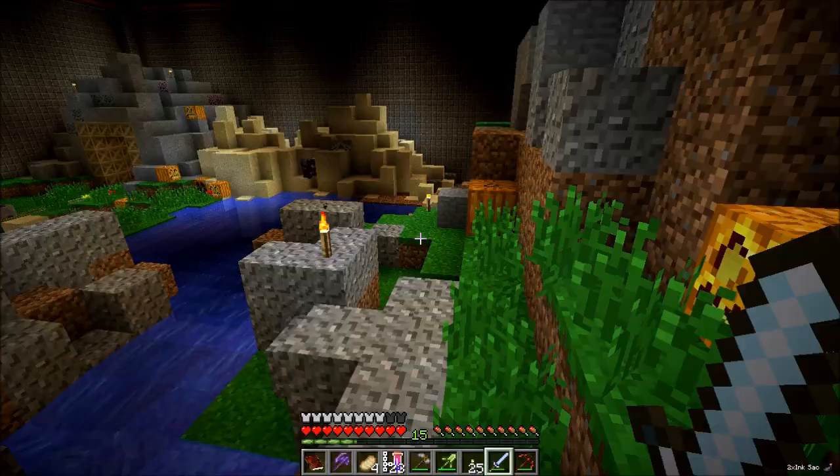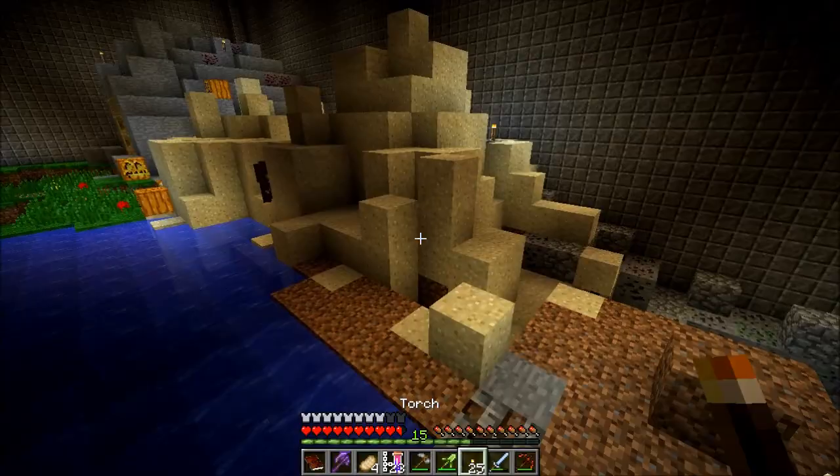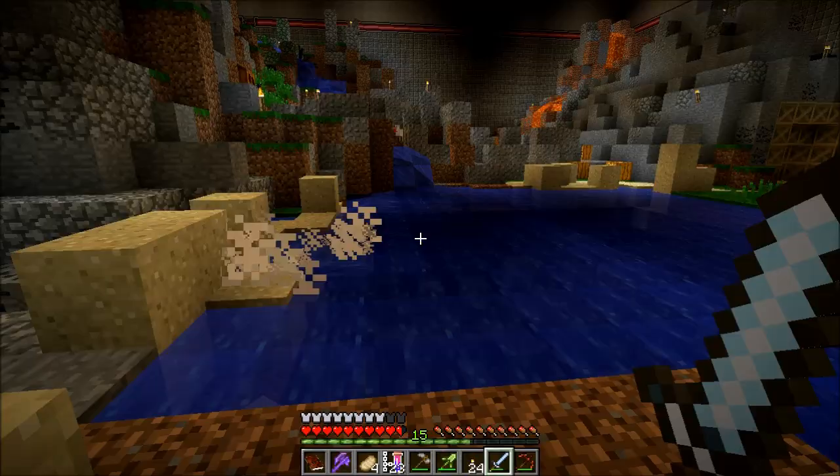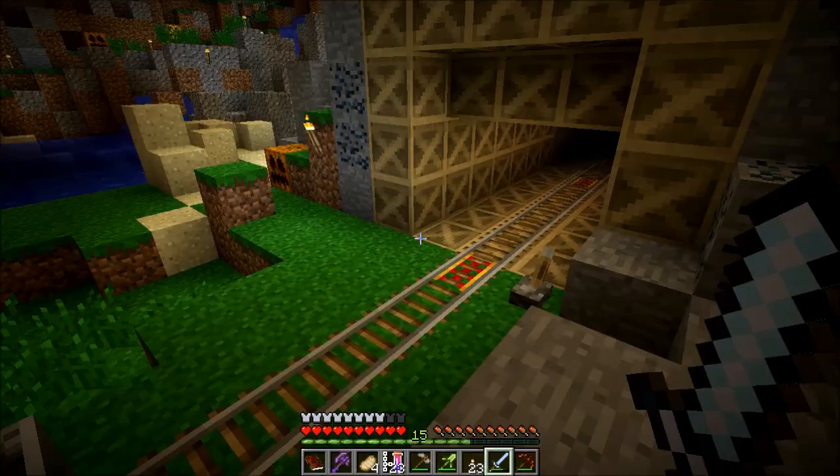Quite a few spiders still out here. A little annoying. Desert spiders — they drop sand when they die. This is a little unexpected. Okay, let's see if I can... I made that jump! I wasn't expecting to, actually. I thought I wasn't gonna make it.